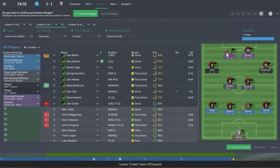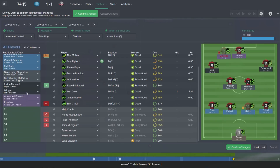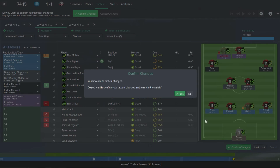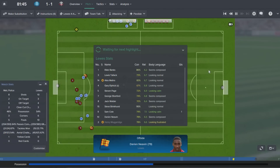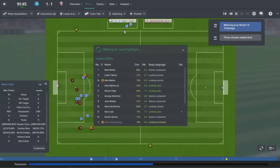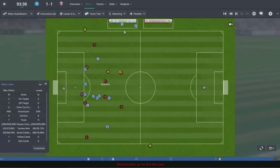Sam Crabb gets injured and my worst fears are actually realised. I'm going to change our system slightly — switching to essentially a 4-2-3 and playing very direct to go for the win. Time is ticking away though, and at the end of the day a draw wouldn't be terrible here. It would mean we've avoided dropping points away from home, but given where Met Police are in the league, I expect and want more.